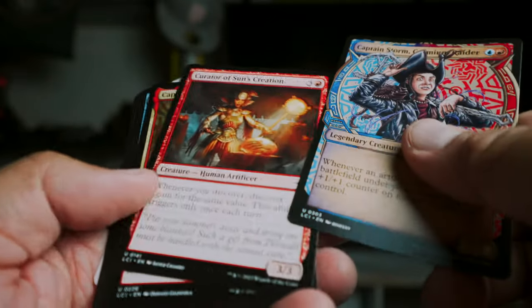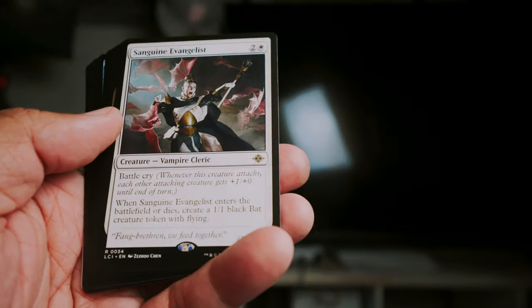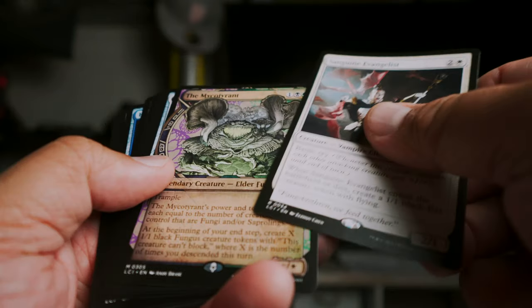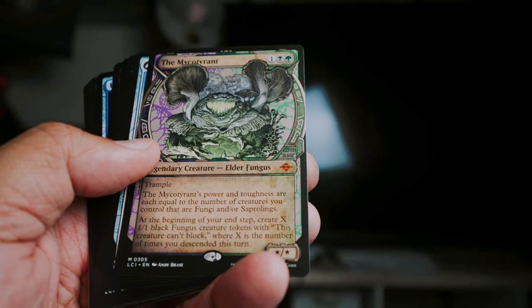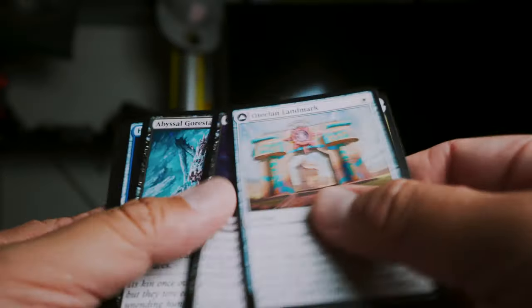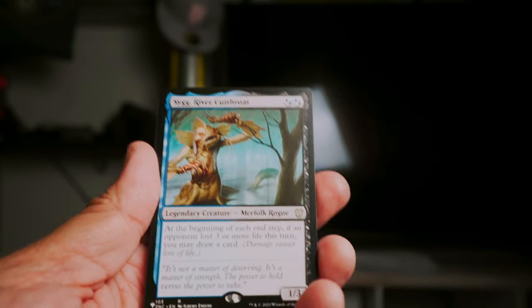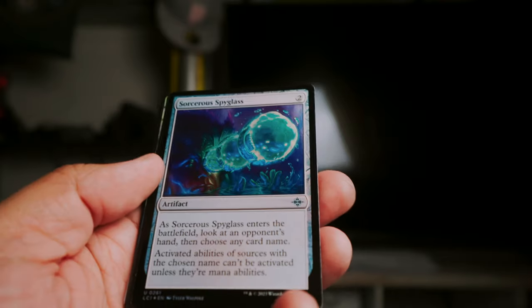Hitting some uncommons. So far pretty uneventful box, nothing really going on. Sanguine Evangelist — mythic! The Mycotirant, legendary creature elder fungus — cool, and it's in the alternate art, which is nice. We got a Stinging River Cutthroat from the list slot — it's a rare from the list — and our regular rare is the Echoing Deeps. Dreadmaw full art!